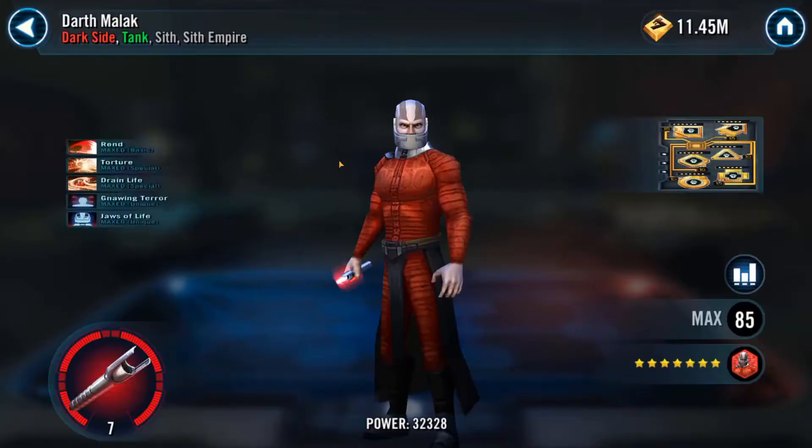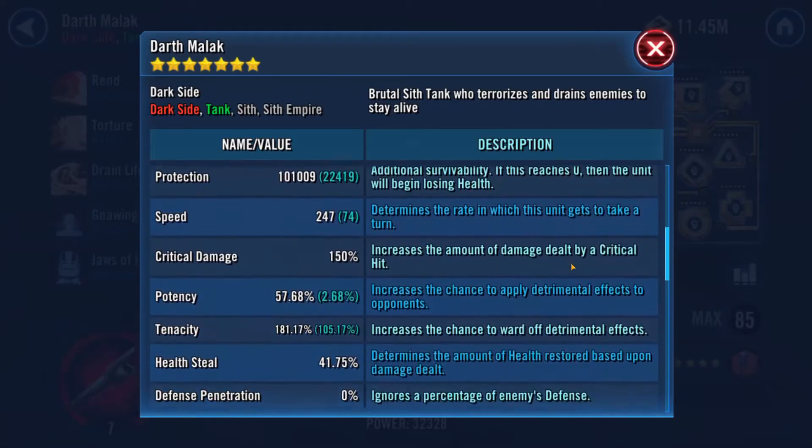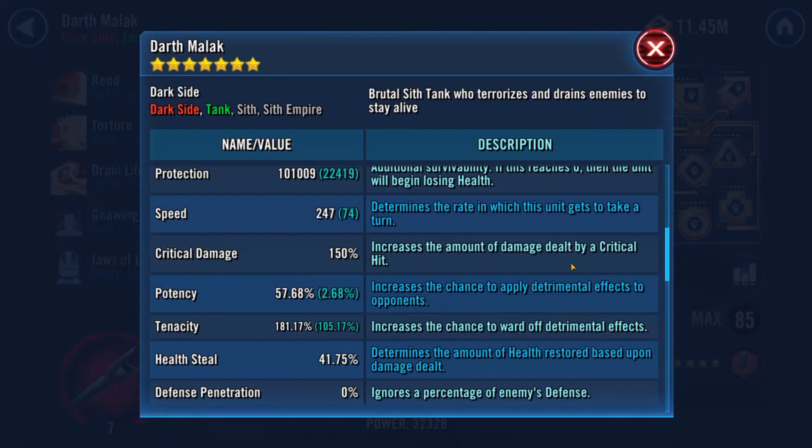And we have, of course, Malak — a very high Tenacity Malak. That could be a problem. But he's low speed, so I think I can use Treya to apply Tenacity down to him. And then I will be able to apply some dots.